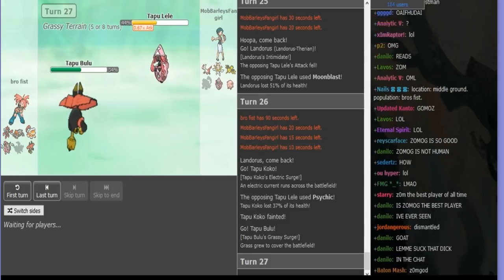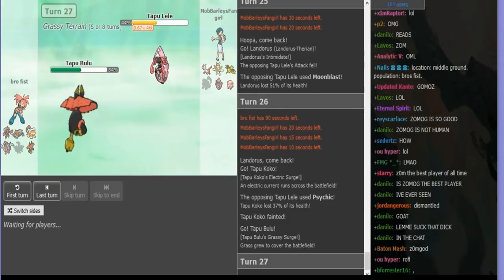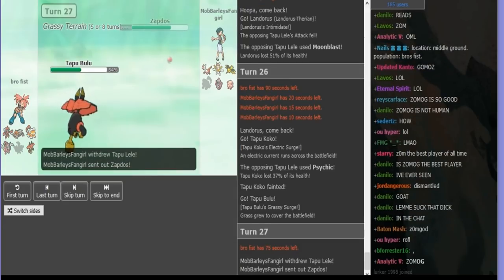Kill Hoopa — and now the momentum is just entirely in my favor. He'll get his Lando in. I might have to switch out, I can't kill it. But I still need this Lele, because it's one of the few things that reliably revenge-kills and sets terrain, and removes Grassy Terrain. So yeah, I'll get Zapdos in on the Nature's Madness.